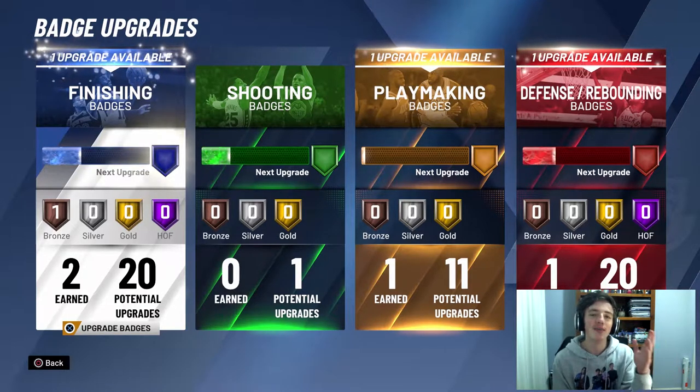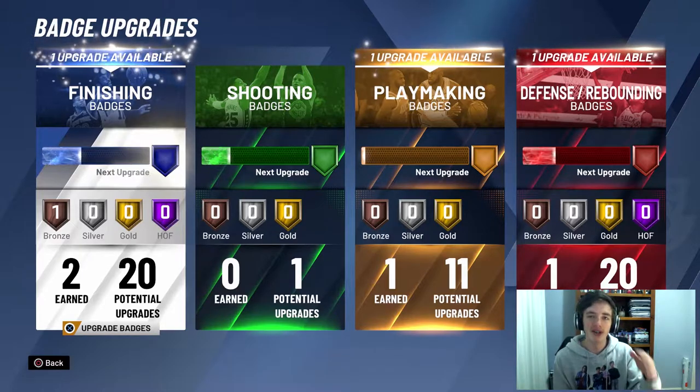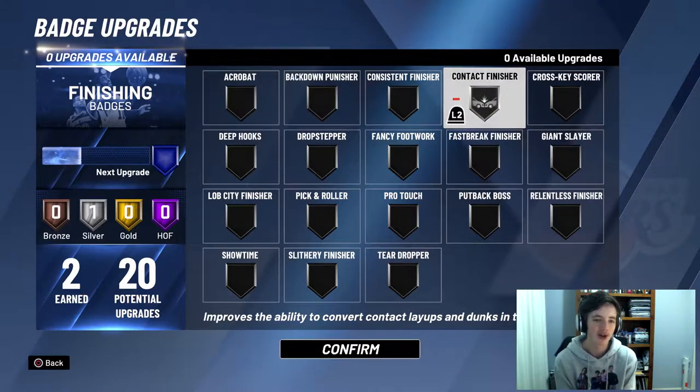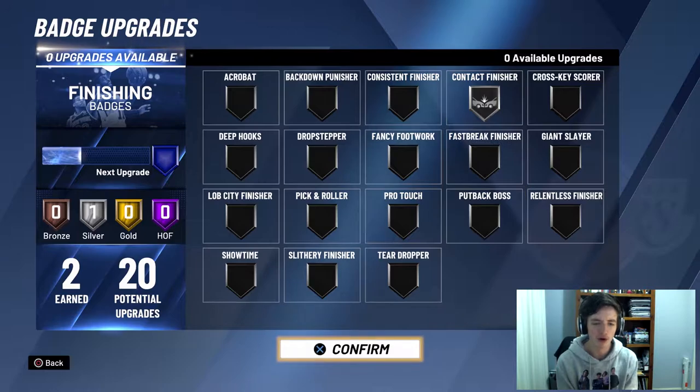I do have some badges and some attribute points that I can upgrade. I'm going to put on Contact Finisher — that's the smartest thing to do at this point. I will work this badge to Hall of Fame because it is the ability to convert contact layups and dunks in traffic. That's an important thing for a 6'3" Slasher.